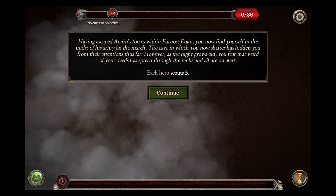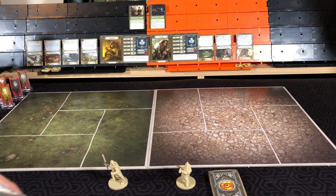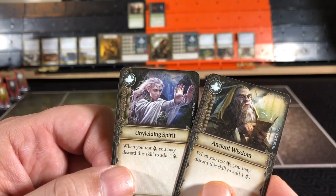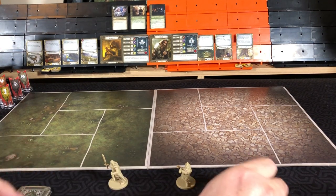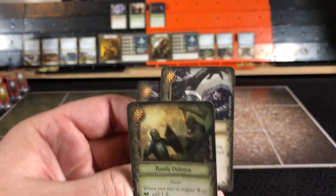Having escaped Adoran's forces within Fornost's terrain, you now find yourself in the midst of his army on the march. The cave in which you shelter has hidden you from their attentions thus far. However, as the night grows old, you fear that word of your deeds has spread through the ranks and all are on alert. Each hero scouts three. For Aragorn, not knowing what's about to happen, we will put a success on top and give a boost to his spirit. For Gimli, I like the ready defense — we'll prep that and put the two restless axes on top.